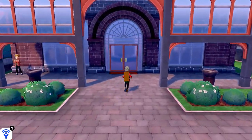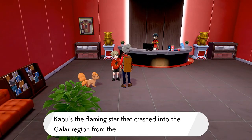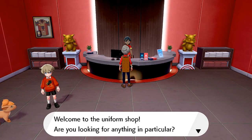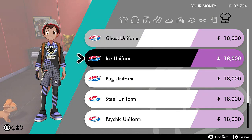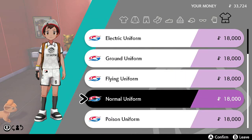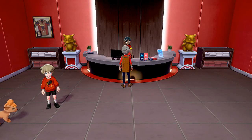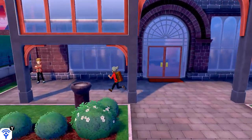It's a very clean place. Inside we learn that Kabu is the flaming star that crashed into the Galar region from distant Hoenn. Welcome to the uniform shop — here you can actually buy uniforms for your gym battles. In gym battles you wear a uniform every single time. The shop has ghost, ice, bug, steel, psychic, electric, ground, flying, normal, and poison uniforms.